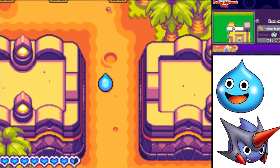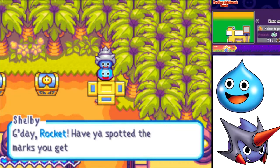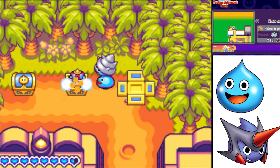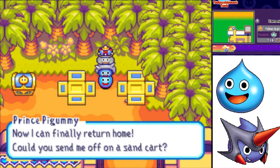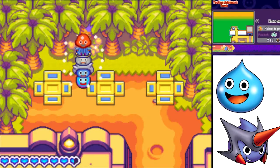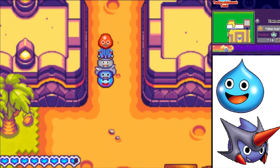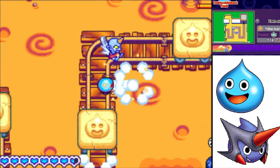Free slime chests up here. It's Shelby, who tells us about the minimap tank battle markers. Then it's Prince Pigummy, a royal slime: 'Now I can finally return home. Could you send me off on a sand cart?' And finally a heal slime named Cordon Bleu. We'll send those three back.